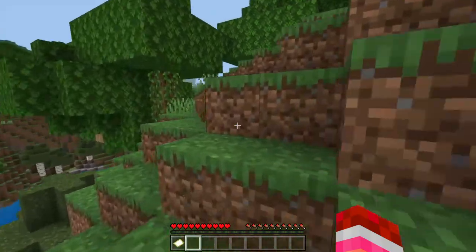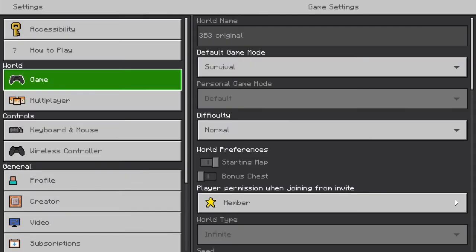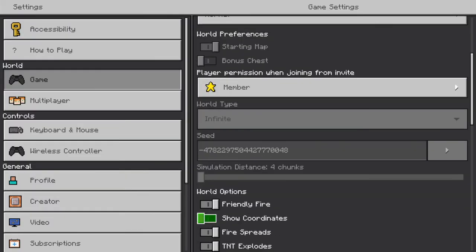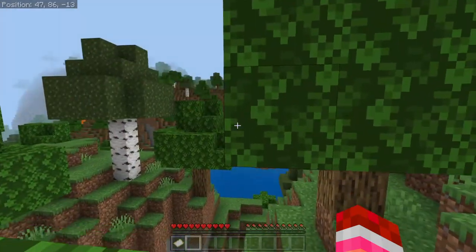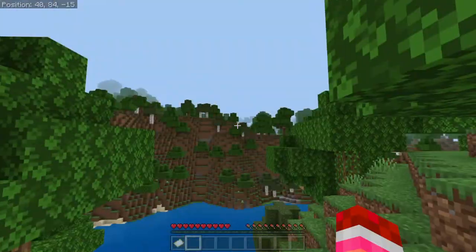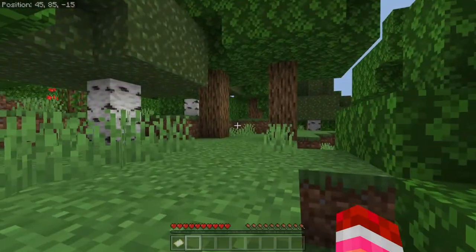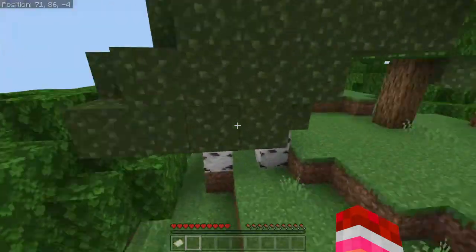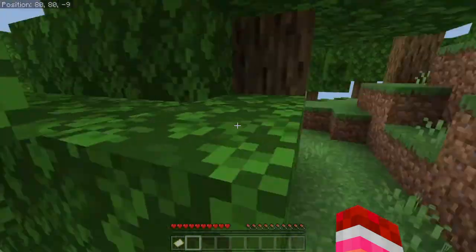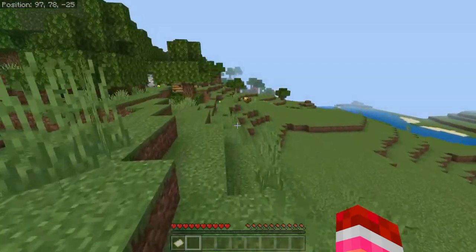This is the original spawn point. Let's turn on coordinates. We have coordinates on. You spawned differently — you used to spawn all the way over there. Where is the main island? I think spawn is over here — the real spawn point. It changed because of different updates. A year ago it was on 1.17 or 1.16, I don't know. The spawn point changed. Comment down below if you think that's what happened.